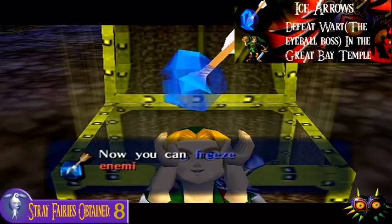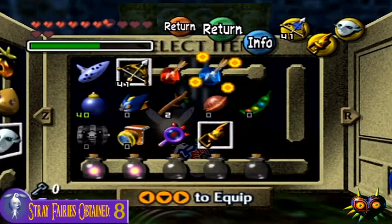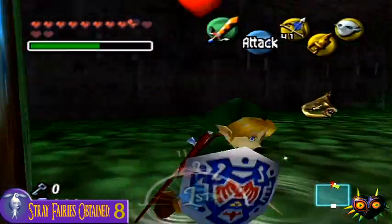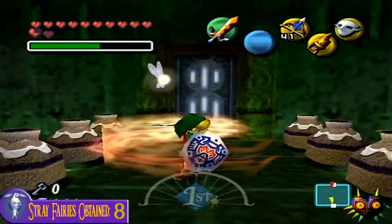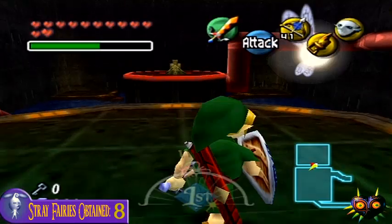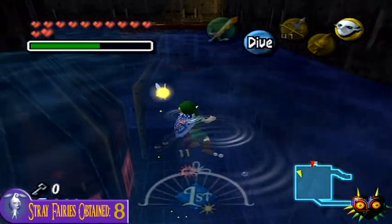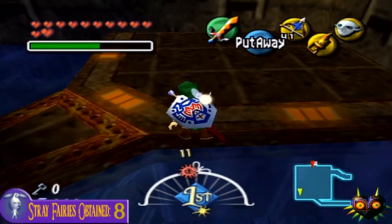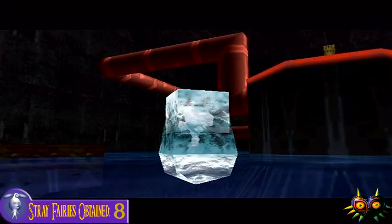We get the ice arrows, and now you can freeze enemies and objects. We actually get the ice arrows which are actually required in this game, which is funny because I didn't get the ice arrows for the longest time in OOT — I always got stuck on the fortress things. But in OOT they are very, very useless. You don't have to get them and you don't really need them. And you can freeze the Octorok, which turns into a big ice block — which makes absolutely zero sense, but whatever.